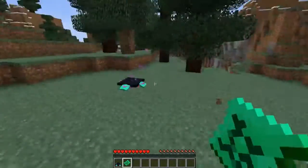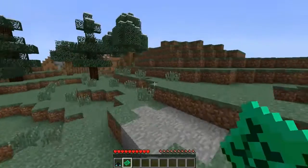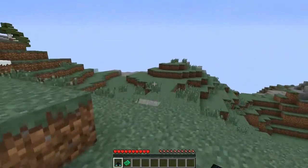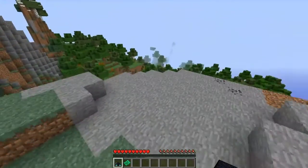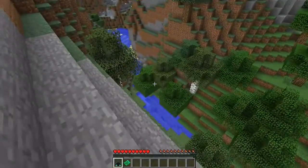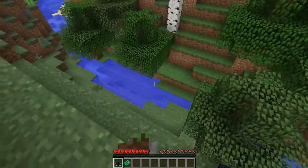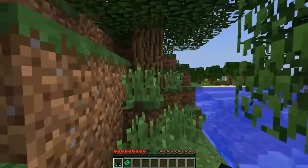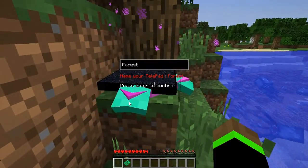Then you'll get this telepad register, and you want to keep this the whole time that you have that telepad down and want to teleport to it. The crafting recipe will make two telepads. So let me place one right here — I'll just name it 'the forest.'